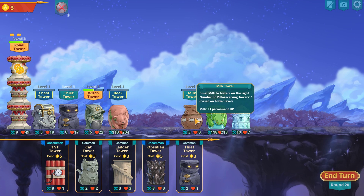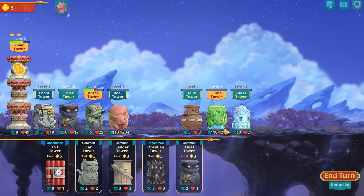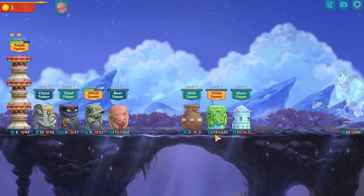And then the milk will give it 11 because it has the plus 11 from the cat token. So instead of being 128 it will be 129. And then we just click continue and 130.